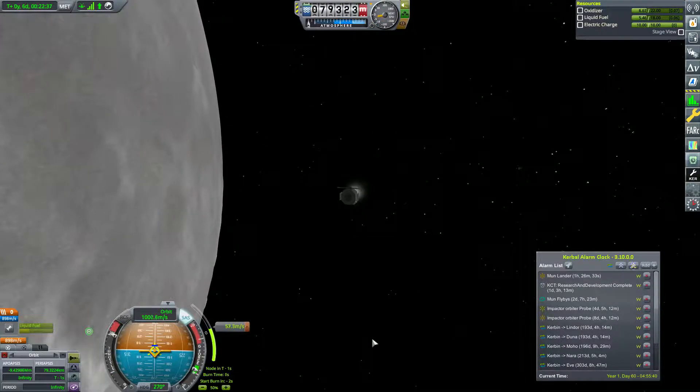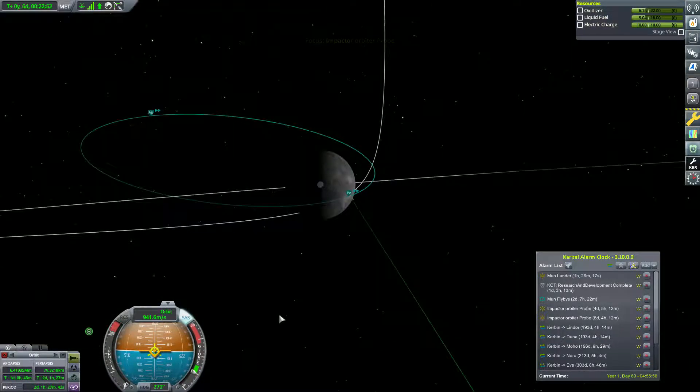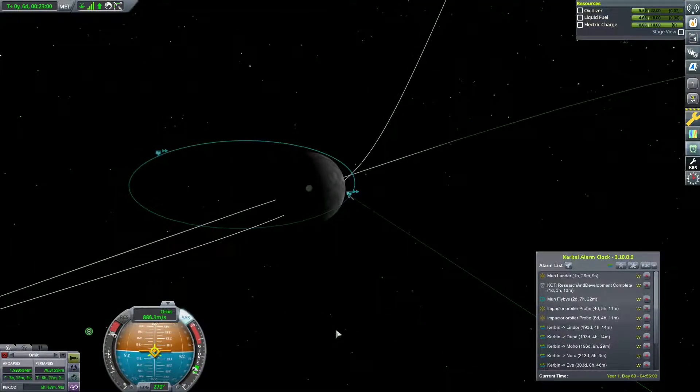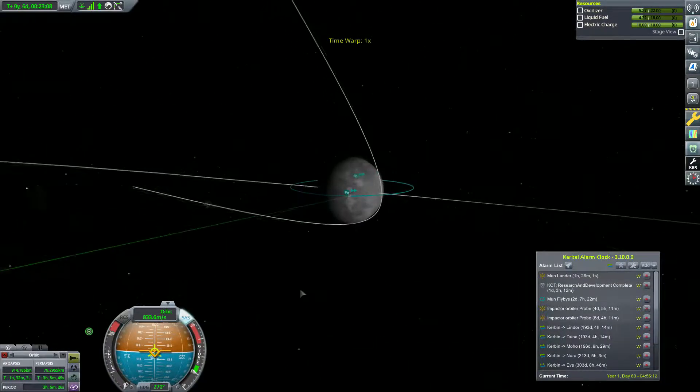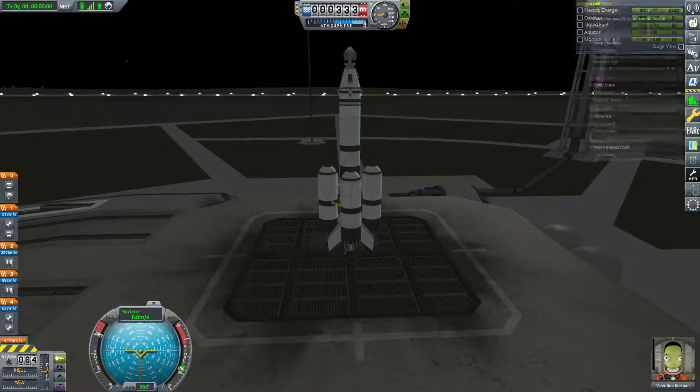Hello, Not Manly here. Welcome back to part 8 of the Je ne sais quoi space race. This is our second small moon orbiter probe. We're just going to leave this up here because the first probe did accomplish its mission of colliding with the moon, but this one did not have enough delta-v.